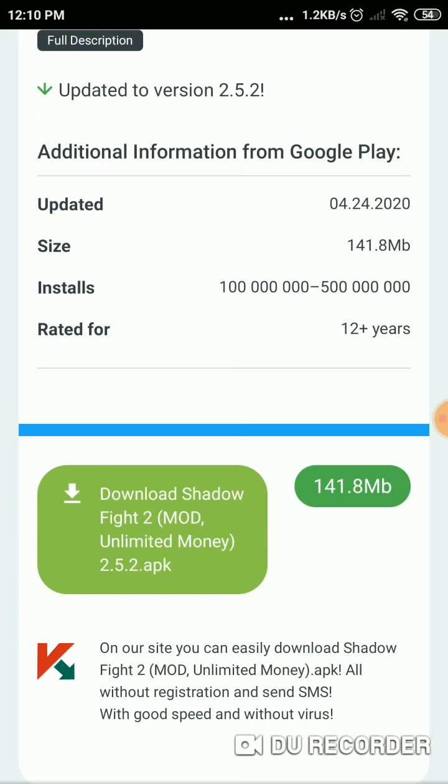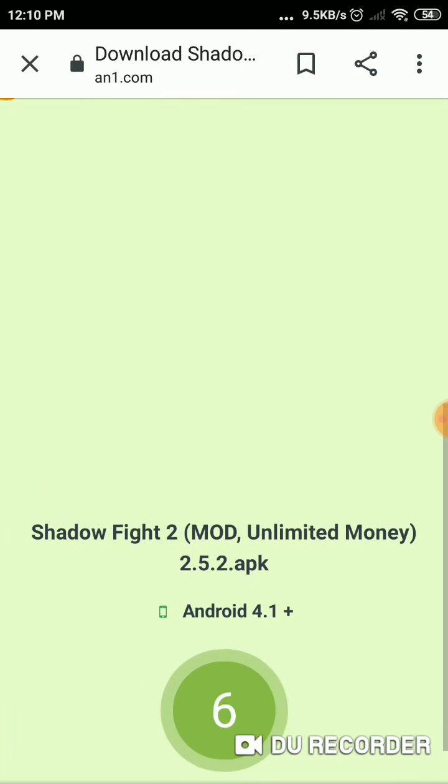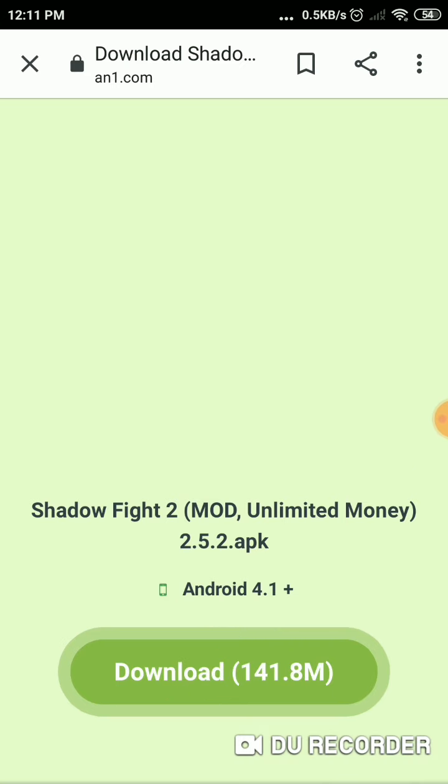You will see 'Download Shadow Fight 2 Mod - Unlimited Money', version 2.0. Just click on it and you will find it saying 'Shadow Fight 2 Mod - Unlimited Money'. Just click on download.